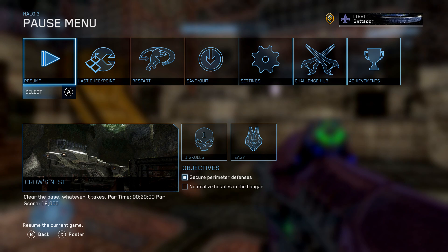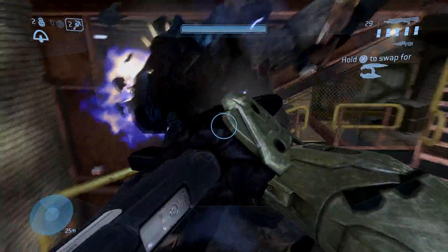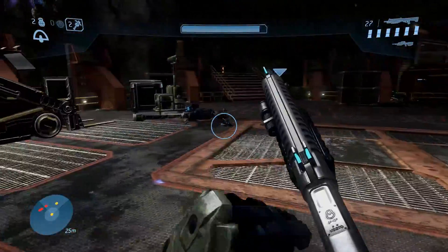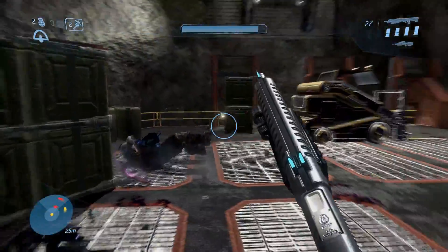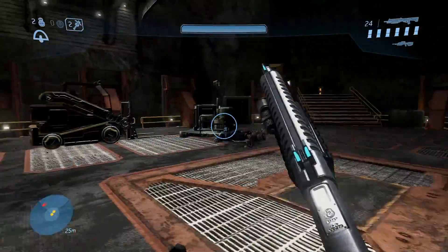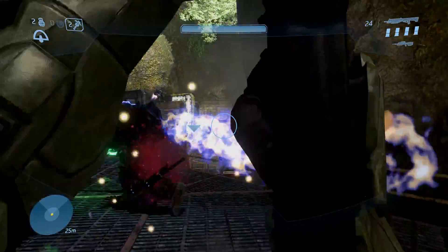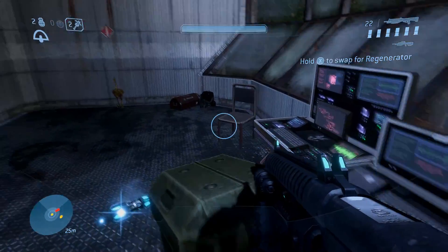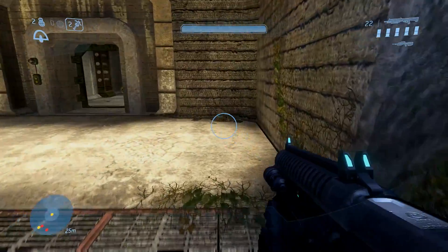Once you have that one, quit out and restart on Rally Point Bravo. Your second Crow's Nest statue is at the section with the jetpack Brutes and a building you need to reach. You can fly straight up there or wait for the door to open after killing enough Brutes. Go up into that room — if you enter from the left door it's right as you walk in; if you enter from the right door, turn left and walk straight a bit and it'll be sitting right there.